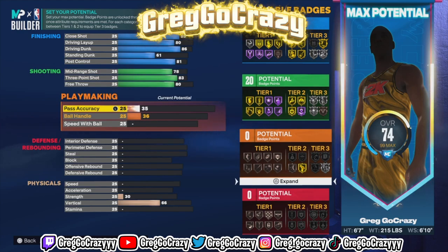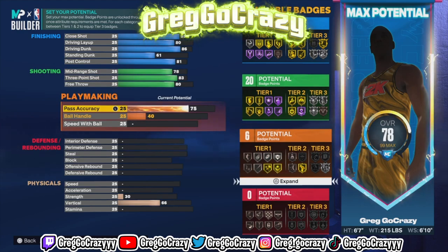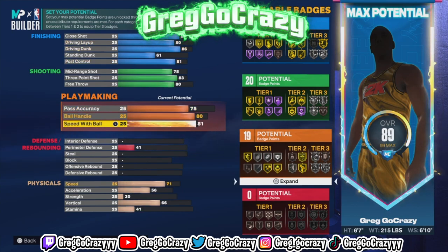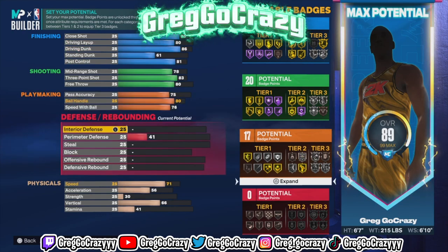For his playmaking, you want to put his pass accuracy at 75, his ball handle at 80, and his speed with ball at a 76 rating.